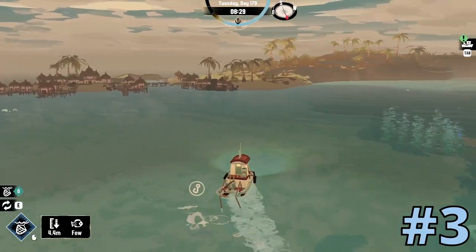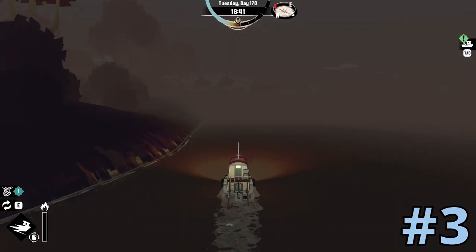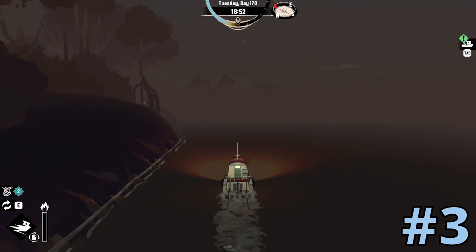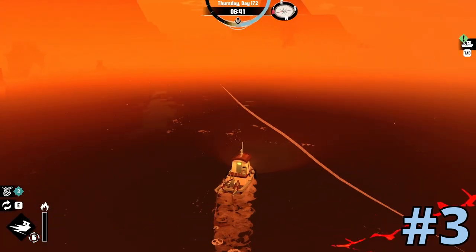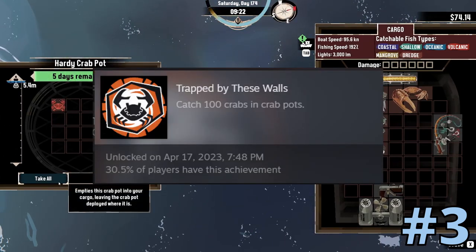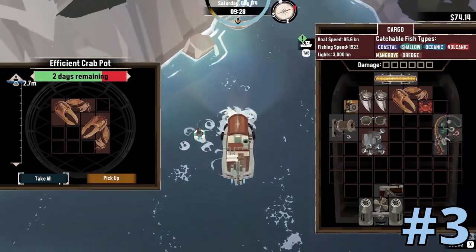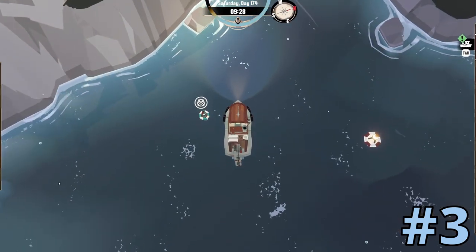If you are an achievement hunter like me and want to gather all the achievements, I suggest that you do two things from the start. Always have a net equipped so you can gather fishes for the 'Tangled in This Web' achievement. The same comes with the 'Trapped in These Walls' achievement — always have some crab pots equipped, and that way you can also have an endless money source.